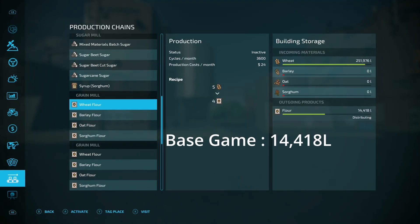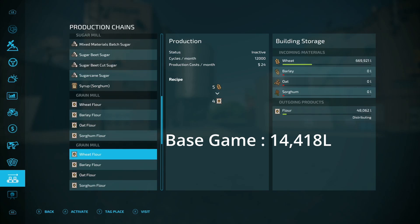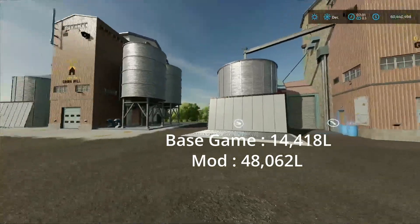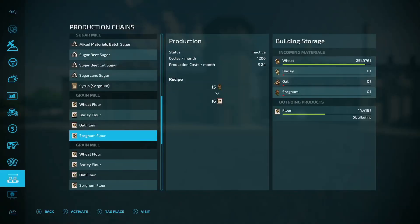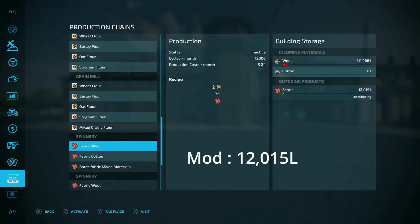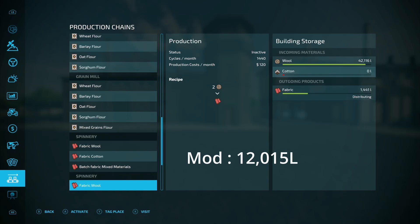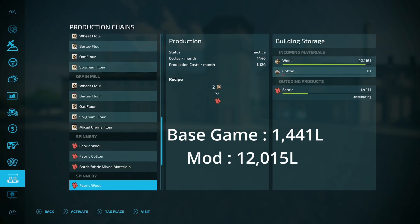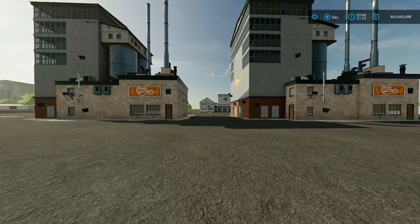Moving on to the grain mill - the base game made 14,000 liters inside and it holds 300,000 liters total, so not too bad. The modded one made 48,000 liters. If you're making bread and stuff, you'll be able to make a lot more, a lot quicker. For the spinnery, I just put straight wool in. The modded one made 12,000 liters while the base game one - placed backwards by accident - made only 1,441. That's a ridiculous difference.